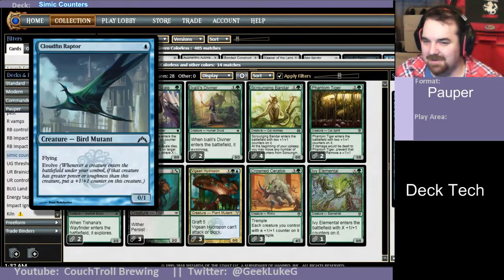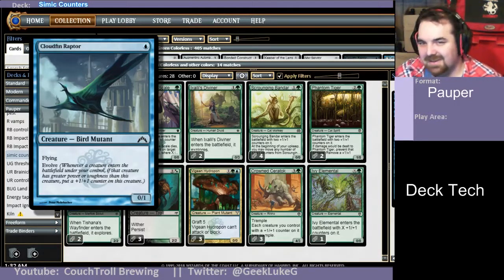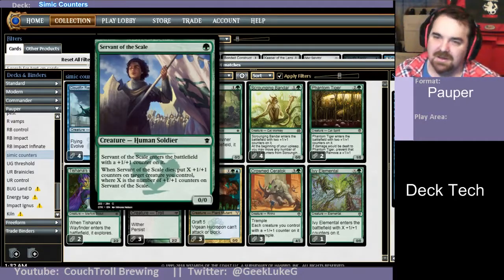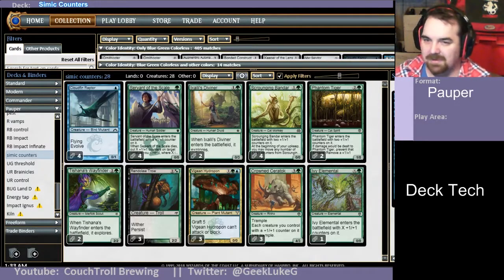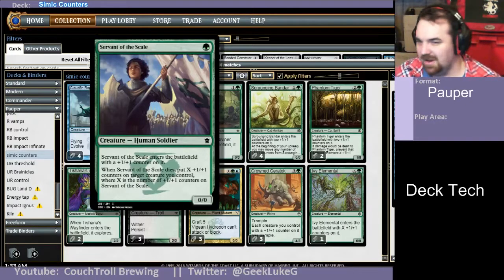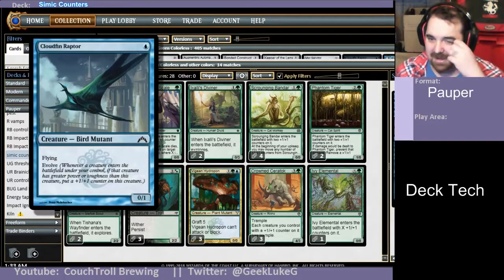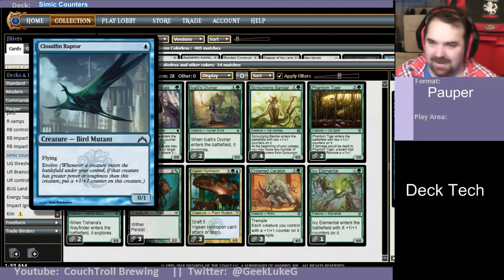4 of Cloudfin Raptor. Don't let this 0-1 fool you — this is probably the biggest threat in the whole deck. An unchecked Cloudfin Raptor on turn 1 can get completely out of control and take over a game. Or, Servant of the Scales, a 1-drop that can come down on turn 2 and buff your Cloudfin Raptor — maybe even 2 of them if you go Raptor, Raptor, Servant. When it dies, it moves all the counters onto something else. It comes in with a 1-1 counter. 2 of Exeli Diviner, a 0-3, which is great to help push the Evolve mechanic. The big toughness, even if you hit the land when you play it, it's still going to buff your Raptor.